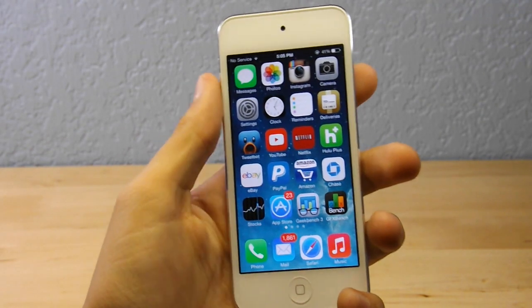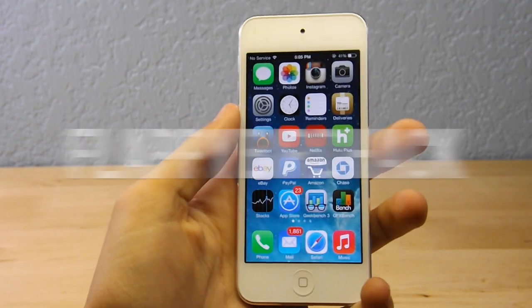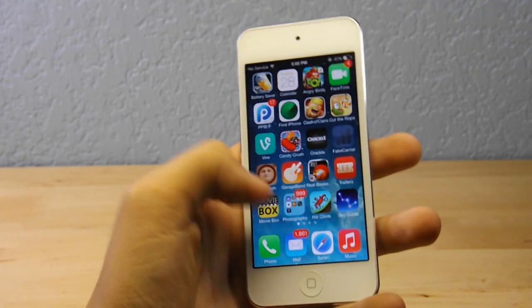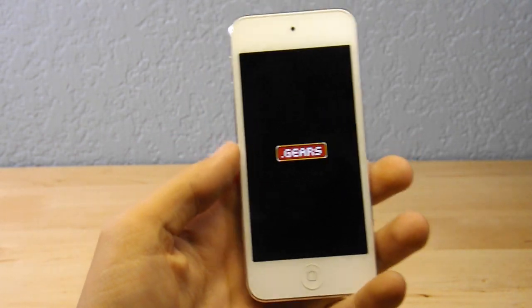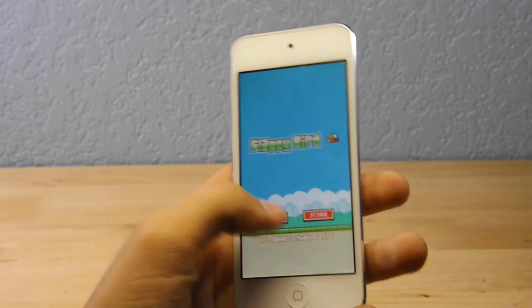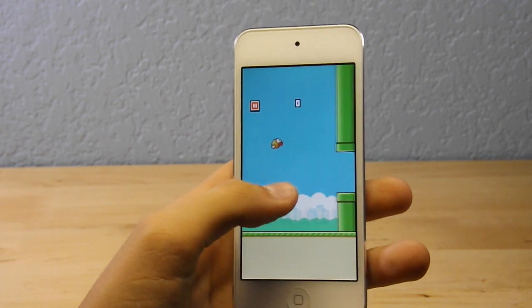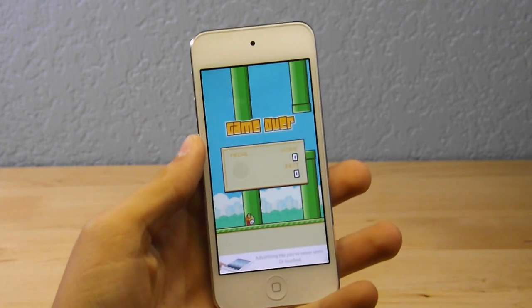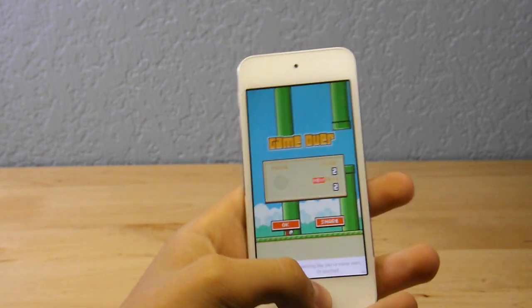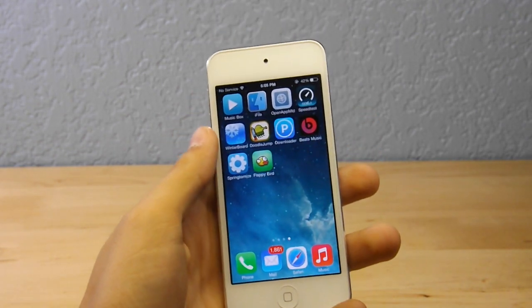Hey guys, what's going on? Alex here with HD Alex Films, and today I'm going to bring you guys a Flappy Bird hack. For those of you who do not know what Flappy Bird is, it's a game that makes you want to throw your phone against the wall. Pretty much all you do is tap the bird until you get through one of these pipes. This is one of my first times I actually got past level one, but you can hardly get past level two, and there are very few talented people who can do that.